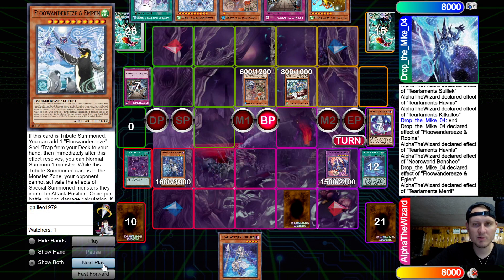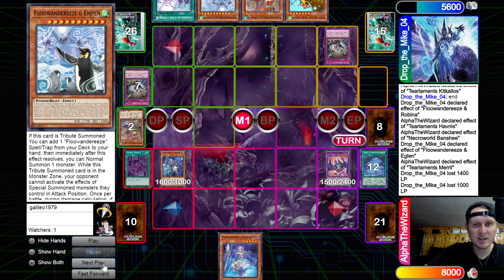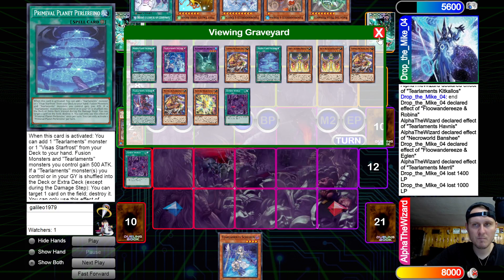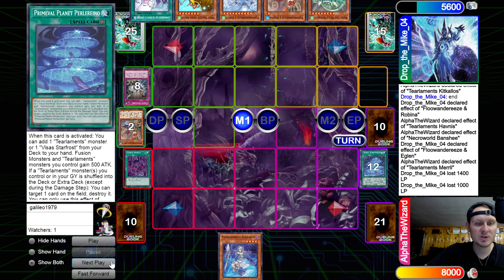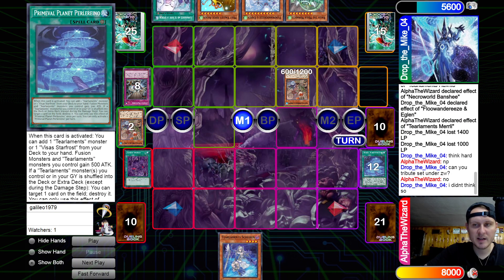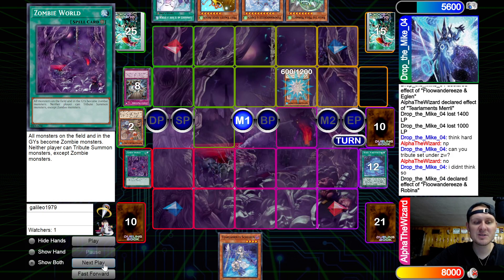Battle phase, attack, attack. We get hit by another Evenly — that's kind of tough. We just leave the Zombie World, no fear whatsoever. All he needs is a lightning storm. He asks, can you tribute set under Zombie World? No. A lot of people think you can, but you actually cannot do that. Because it's still a tribute summon, and even though it's face down — just like how you can super poly with face downs — it's the same principle.